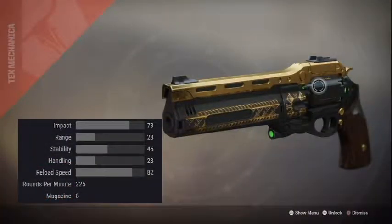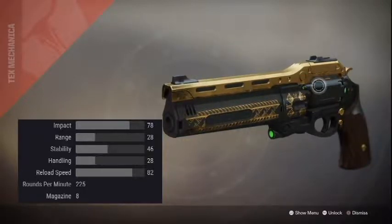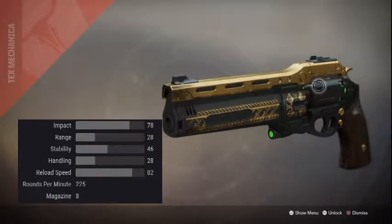Looking at the stats, all the stats are pretty low except for the impact and reload speed. The thing that really stands out is that it has a rate of fire of 225 rounds per minute — unusual because on most hand cannons it is lower than that.